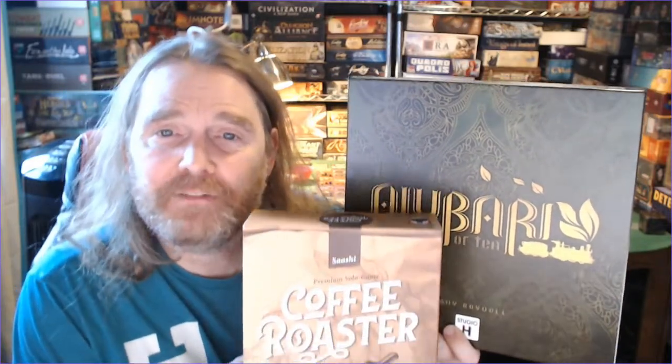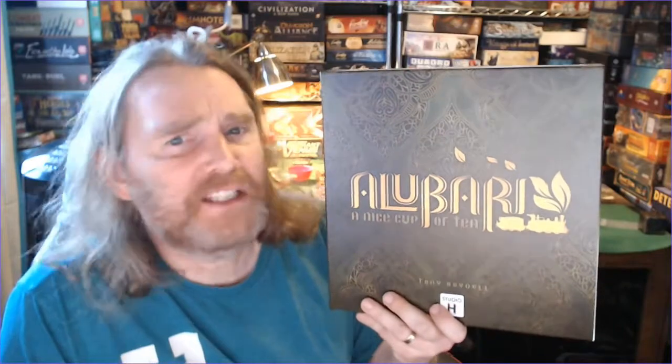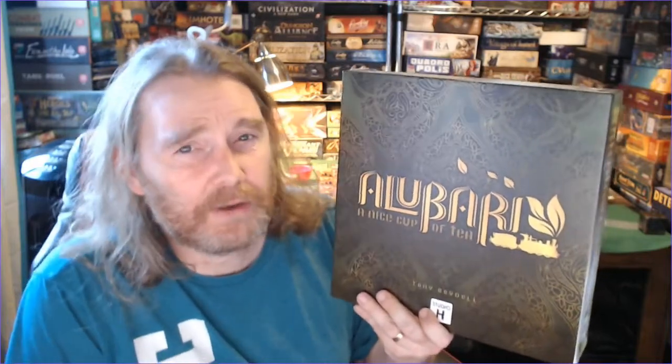Hello everyone and welcome to another episode of Harebrained Games. Today we're going to take a look at Alubari: A Nice Cup of Tea. In Alubari, one to four players are dealing with the 1856 explosion of tea across the landscape. You're going to be laying track, building tea estates, looking into weather, and trying to figure out the best way to build the best tea empire you can.